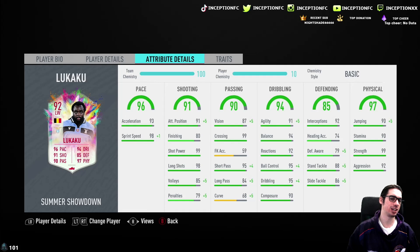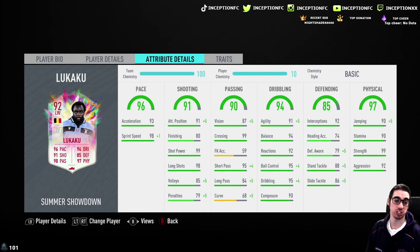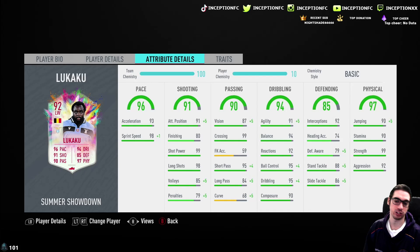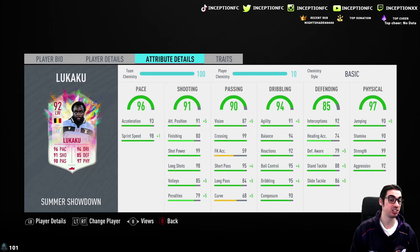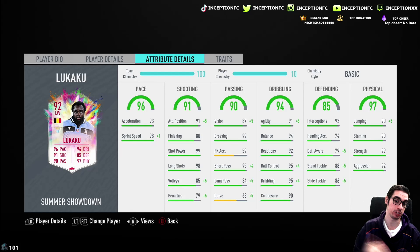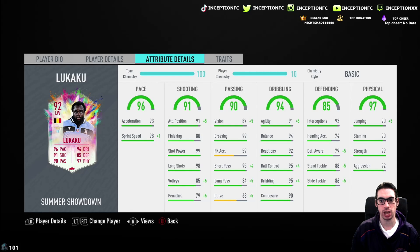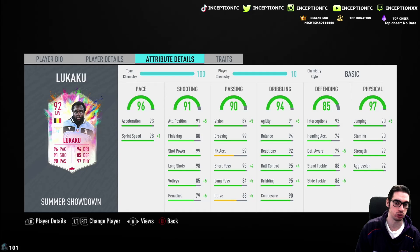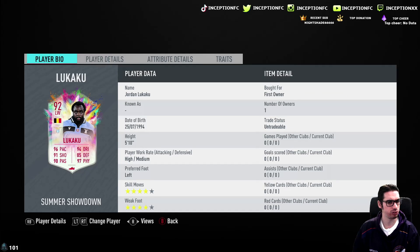With this card, he's got 93 acceleration and 98 sprint speed. You don't necessarily need to improve that. Because he is a left winger, I do want to give him the sniper chemistry style for the plus 15 in finishing since he already has the shot power and the long shots. He has 90 composure. A sniper chemistry style will give him a plus 5 for composure, a plus 8 for agility with a plus 5 for balance as well as the other 3 dribbling stats. That should be very important because he also has long shots too, which is awesome.